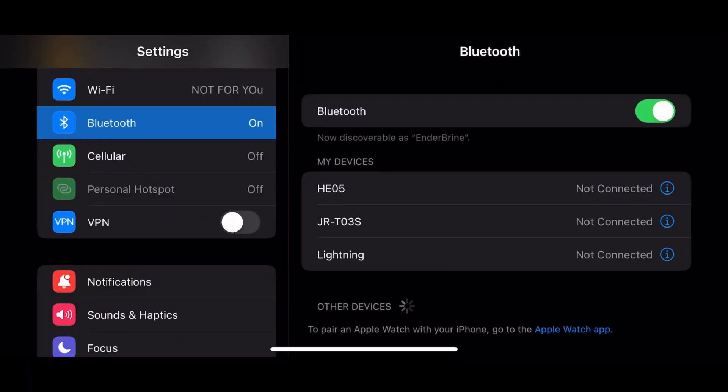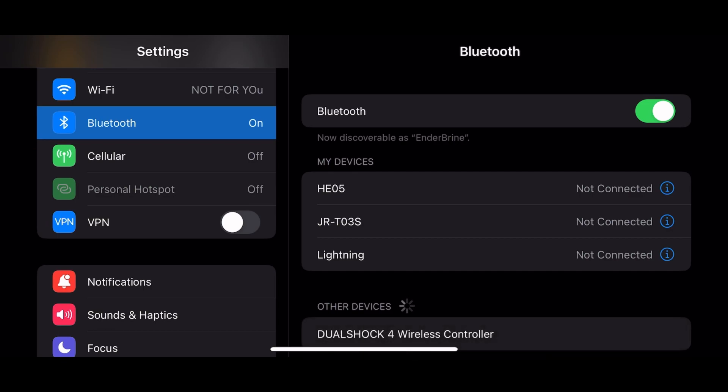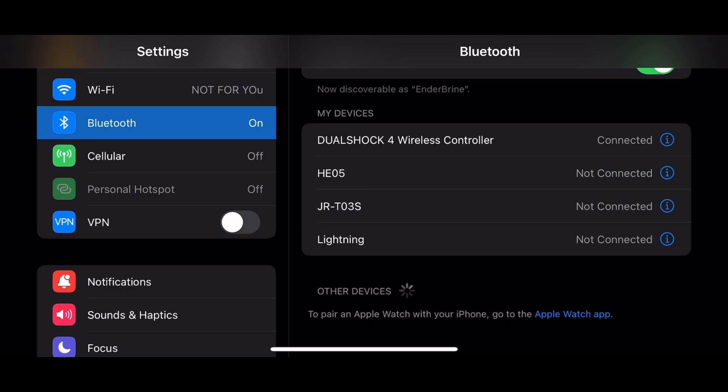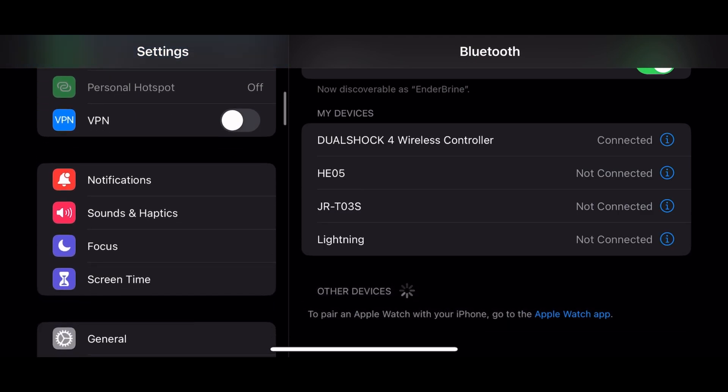First, connect your controller. I'm using a PS4 controller, and if you don't know how to connect it, just hold the share and home button till the controller flashes repeatedly, and you can connect it to your phone.